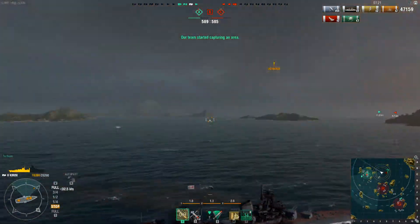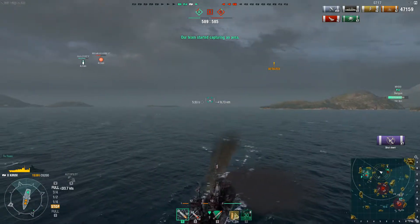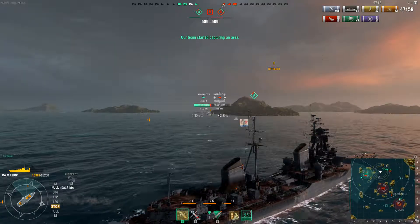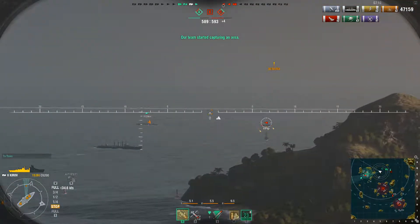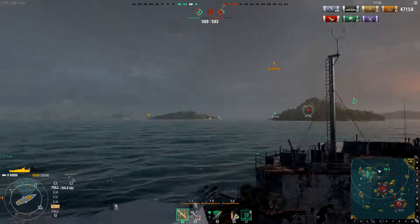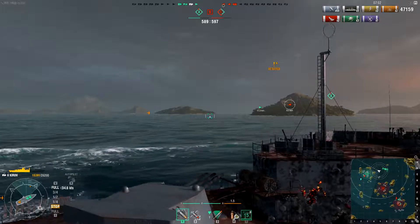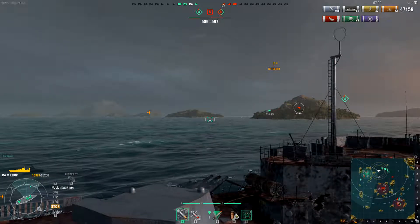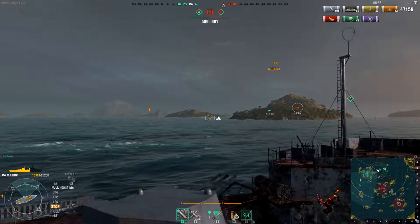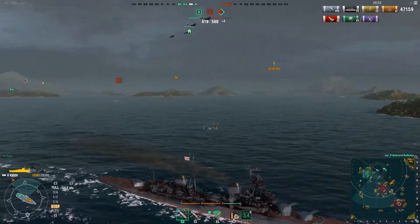The problem with firing at destroyers is that the shells aren't the fastest, but you can still do massive damage to them. My secondaries shot down one of those fighters chasing the dive bomber. As you can see, the anti-aircraft won't do much but it's still useful. The AA armament on this ship is not the best but it's very serviceable.